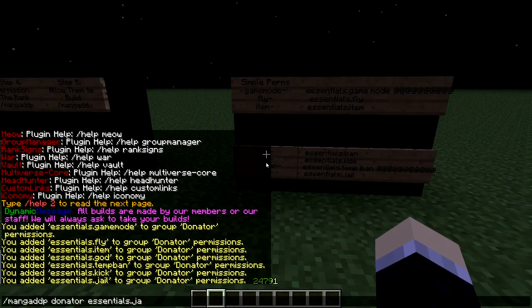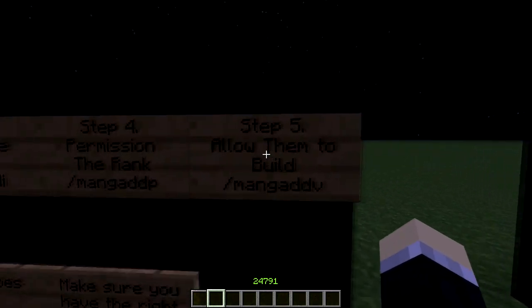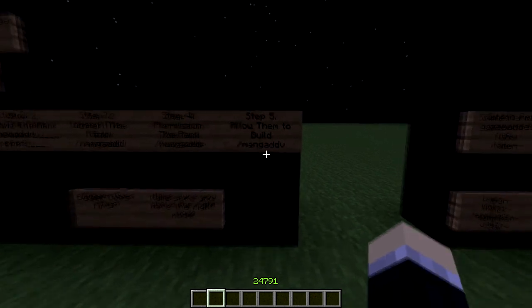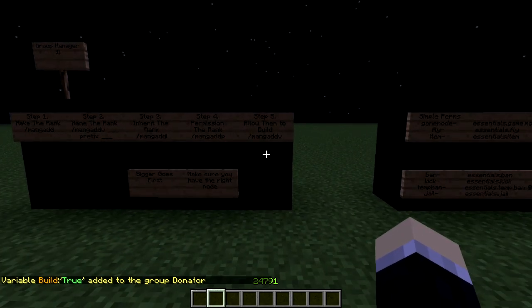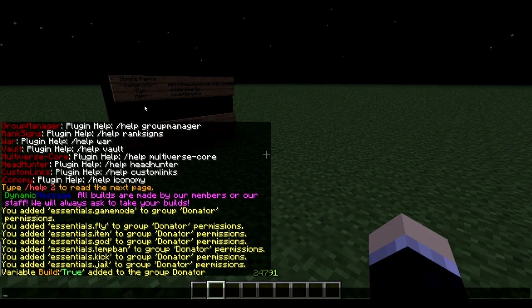Okay, and I already got jail — I think I got them all. So now after I do this, you have to allow them to build. Most people have this problem. If you are here because of this problem, I have the fix for you. What you want to do is type in 'maniadd' — it's like the one how to add a prefix — donator. What 'v' means is variable. So we're setting build to true: variable build true, add it to group donator.